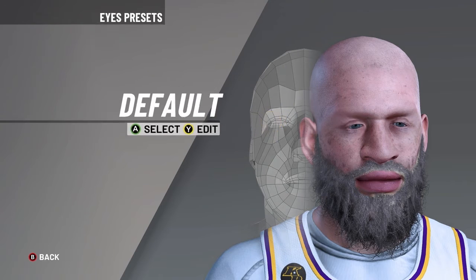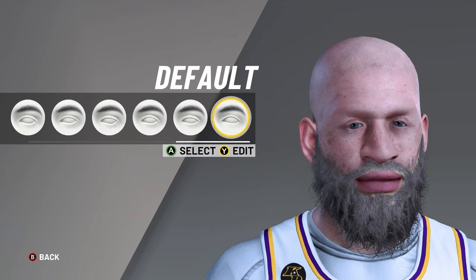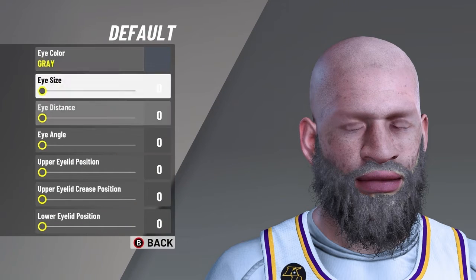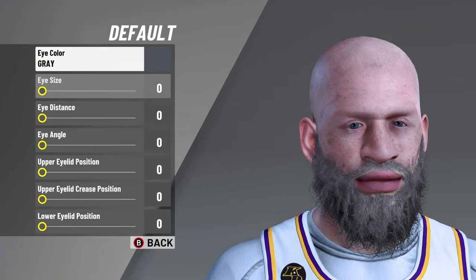Then go to your eye, select default, then go to edit. You change the eye to gray, and you want to put all the values to zero.